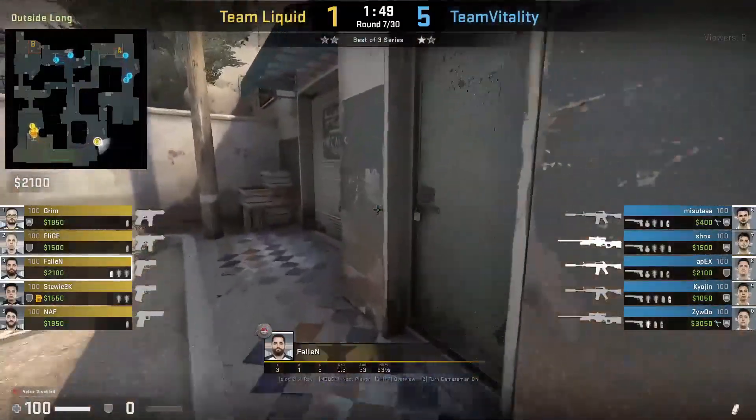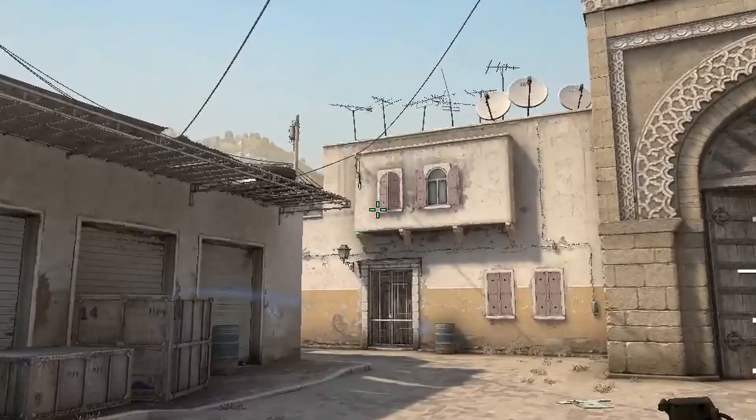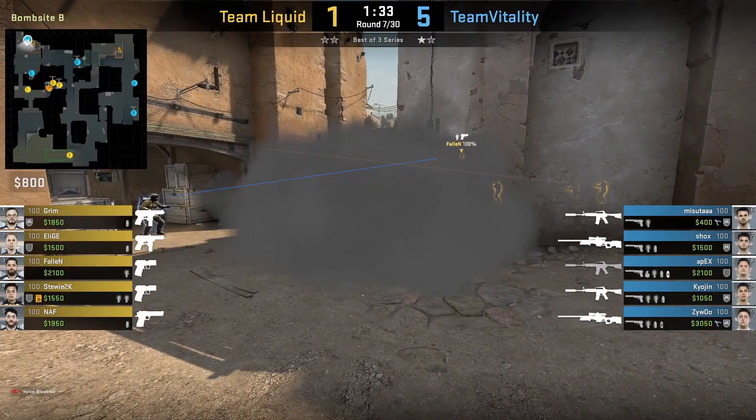Fallen smokes left side CT mid at the start of the round from offside long. He will position with this wall, aims bottom left of this window, then run throw. This smoke helps take mid control as it blocks off anyone holding from this position to spot palm tree and catwalk.